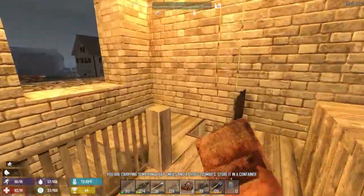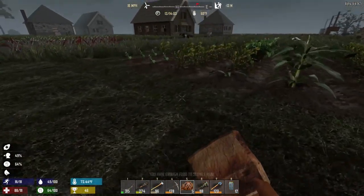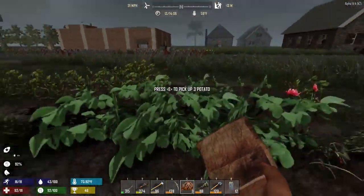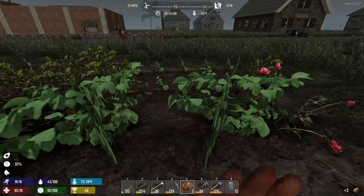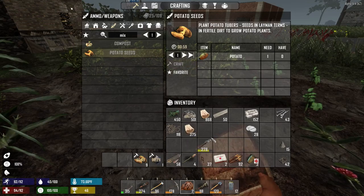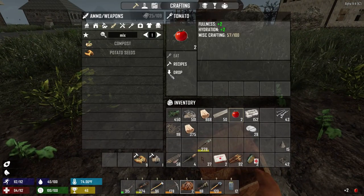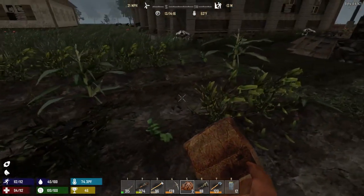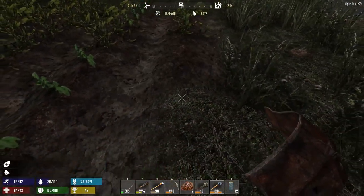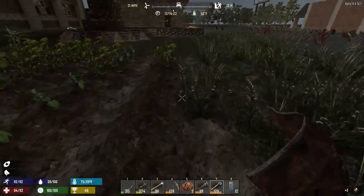Let's eat real quick. We're going to have to go on a hunting trip soon, simply because our crops are not sustaining us yet — they're not even close to ready. Potatoes are ready, tomatoes are ready — so let's craft all of that. Corn is almost ready too. I'm starting to think maybe we can eat a handful of potatoes each harvest, because I really don't want to keep hunting all the time. It's a pain.